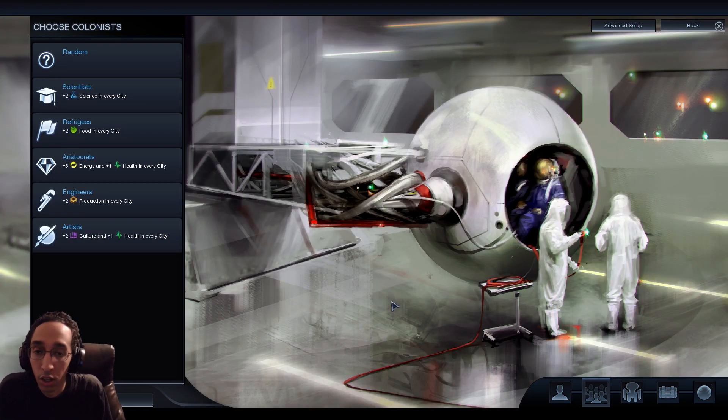For Colonists, hands down you're picking Artists. Why? Because culture and health are the two hardest resources to come by in the game. Science is not. Food, energy, production - none of these are. Culture and health are. Runner-up would probably be Scientists, but that's more for intermediate players, because it's easy to go into negative health, and that can be a bad thing. Taking Artists gives you plus one health and culture, which is very good to have.